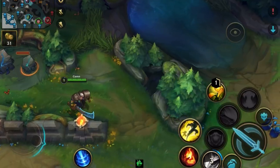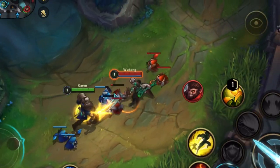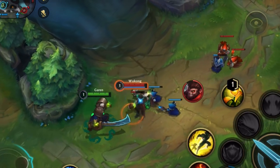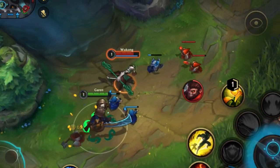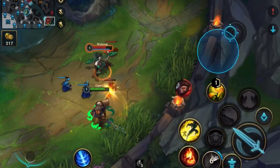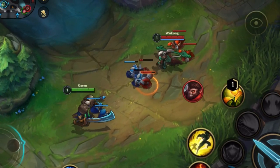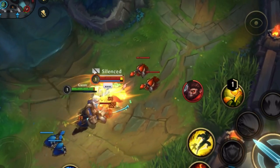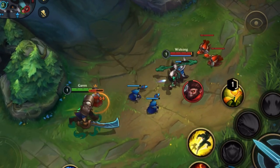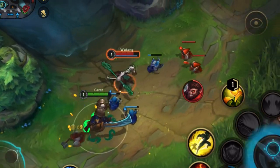Wukong can be tricky at level 1 because we both have similar first abilities — mine silences and his heals. He can activate his before I can silence him, so it's useless, meaning he wins with the heal. Then we both trade grasp attacks. So far I've been losing all the trades, but I'm winning overall — because again, this grandmaster underestimates minion difference. We both aggroed the minions at the start, but I reset my aggro immediately while he stayed near my minions for no reason whatsoever, then walked right into the middle of my wave to trade.